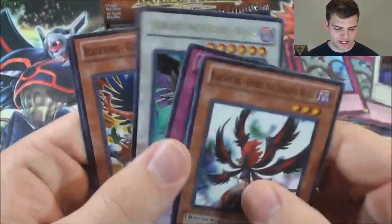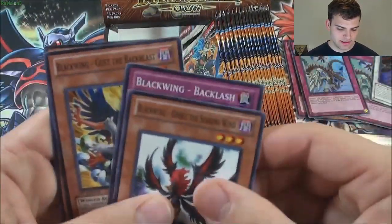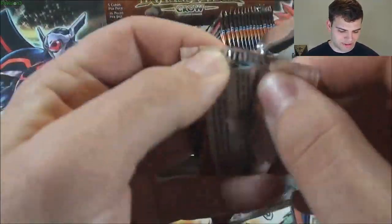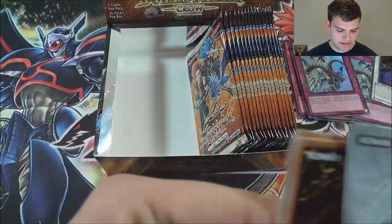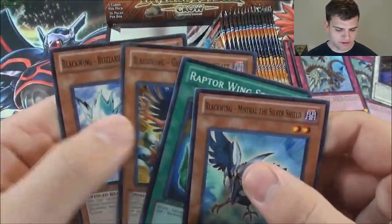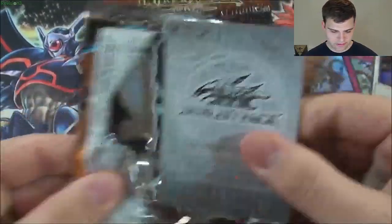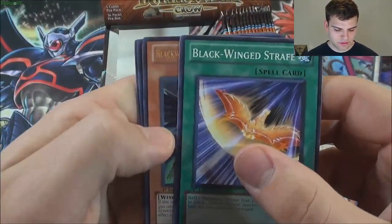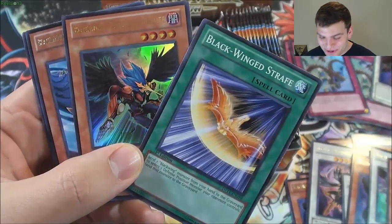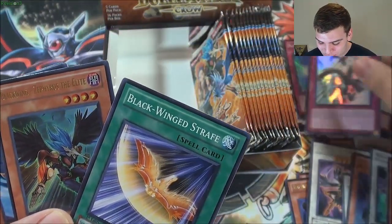Another Armored Wing. A nice Blackwing Shura. As you can see on the mat — there's Armor Master over here, a very beautiful Blackwing mat. Another Bora of the Spear — nice. I think I'm going to have a playset of every rare from this box. That's the cool part about Duelist Pack boxes. Oh baby — another Blackwing Zephyros the Elite! Are you serious?! Wow! Three ultra rares!